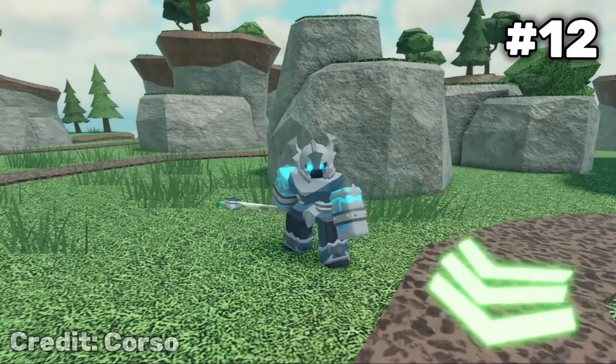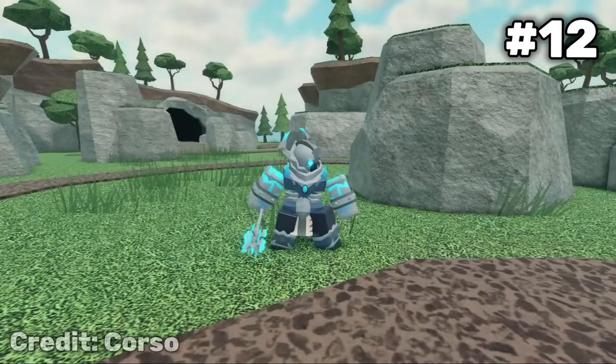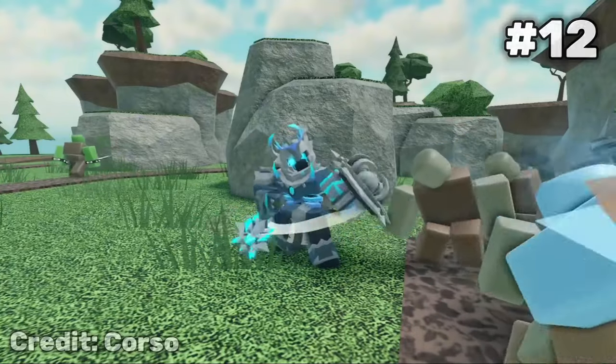For number 12, I'll put the Fallen Warden. Its custom animations are really cool, but when I look at Fallen Warden, I just think of Core Blocks Warden — having a similar theme but just looking cooler. That knocks it down a peg for me. It's a cool skin, but I'll be sticking to Core Blocks.